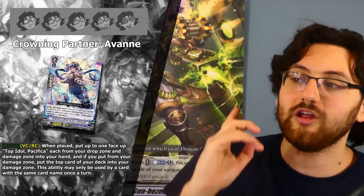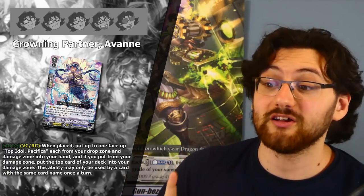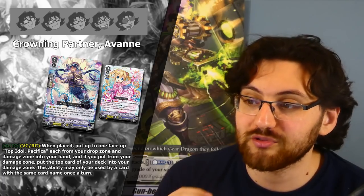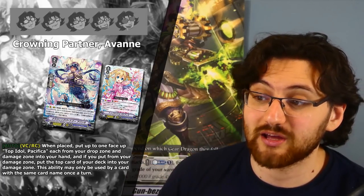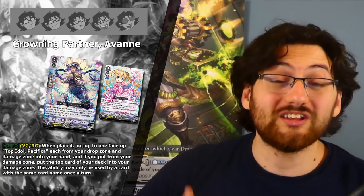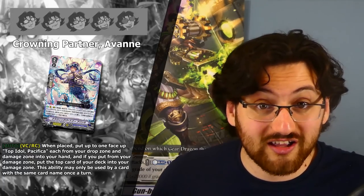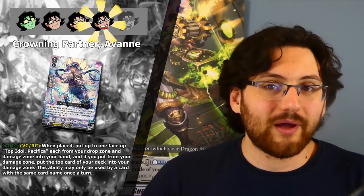Another support card is the grade 2 Crowning Partner Avain. Auto on Vanguard or Rearguard Circle when placed — put up to one face-up Top Idol Pacifica from both your drop zone and damage zone into your hand. If you take one from damage zone, put the top card of your deck into damage zone. This can fetch you two Pacificas at once for no cost. Together with the grade 3 support, no matter where your Pacificas are you're going to get them. Four stars — one of the better support cards for making Pacifica consistently reliable.